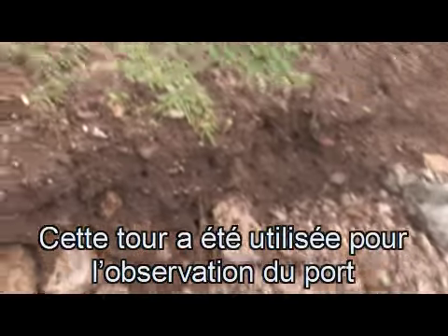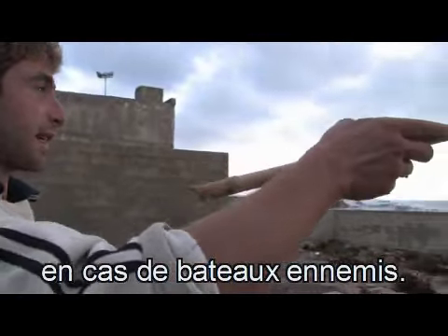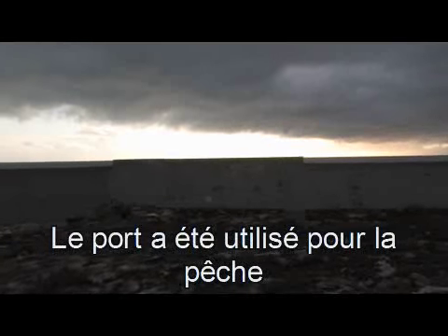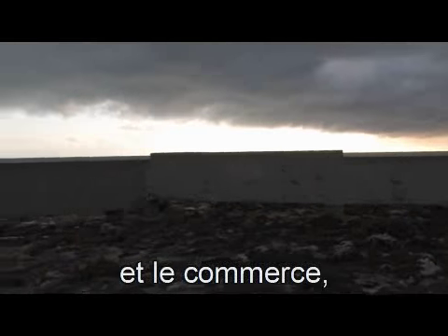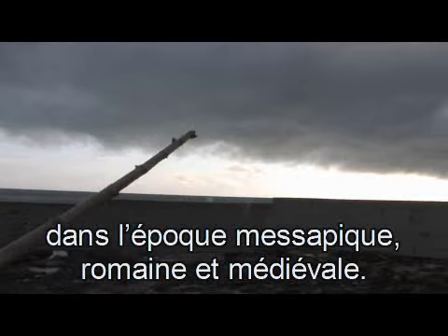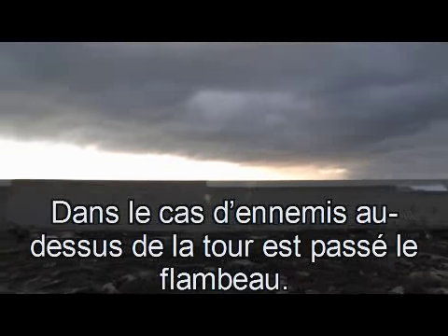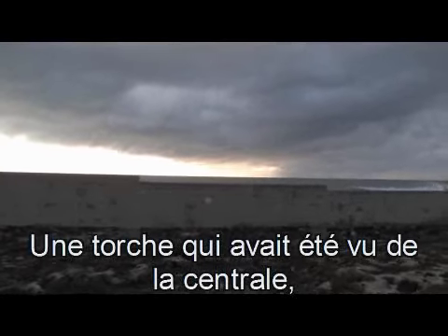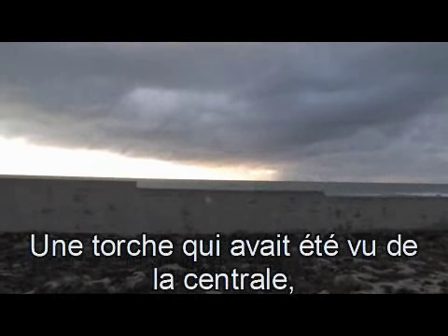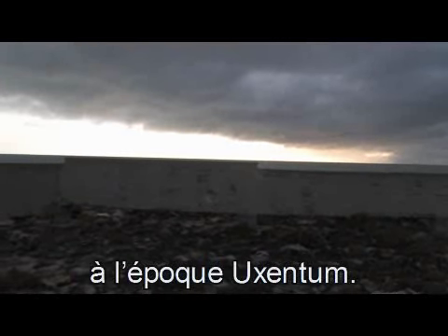Questa torre serviva di avvistamento per il porto commerciale in caso di navi nemici. Il porto era utilizzato sia per la pesca sia per il commercio di epoca messapica, romana e medievale. Sopra la torre si alzava una fiaccola che veniva subito vista dalla centrale, la città centro, cioè Ugento, in epoca 'Uccentum'.